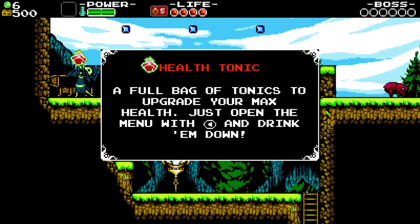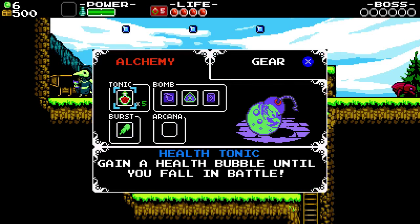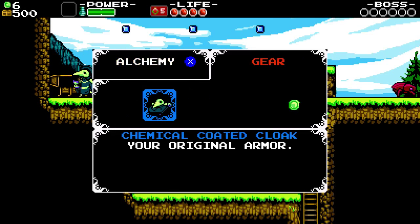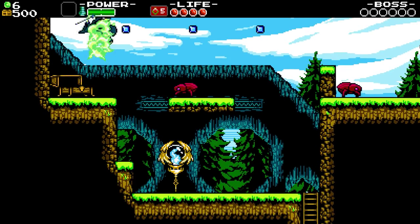A health tonic — a full bag of tonics to upgrade your max health, just open the menu with pause and drink them down. So it gains a bubble of health until you fall in battle. I can increase my maximum health and I have five of these, but if I die I lose them again.